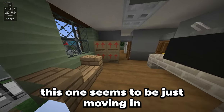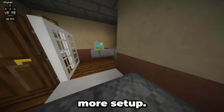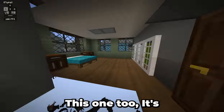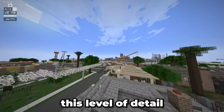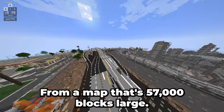This one seems to be just moving in — kitchen, and all that. This one seems to be a little bit more set up: there's the beds, the computer where you can play Greenfield on, kitchen, TV. This one too — it's got a nice organization. There's a closet with clothes inside. This level of detail is not something that I would have expected to see in a map that's 57,000 blocks large.